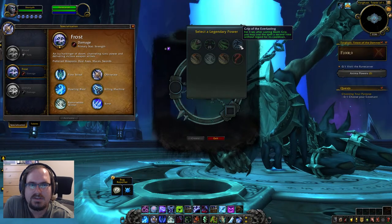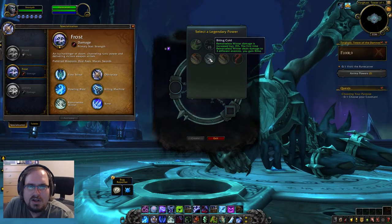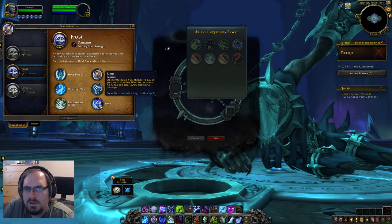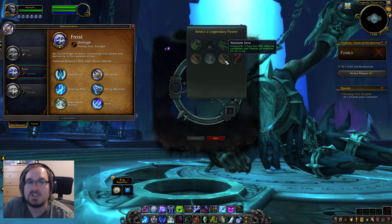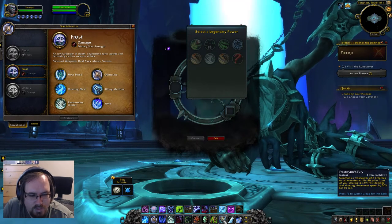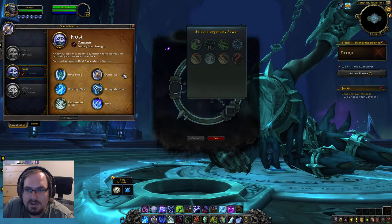For Frost: Cold-Hearted Obliterate — deals 10% increased damage and has a 15% chance to refund 2 runes. Biting Cold — Remorseless Winter's damage is increased by 15%; the first time it damages 3 different enemies, you gain Rime. Absolute Zero — Frost Worm's Fury is now baseline for Frost, has 50% reduced cooldown putting it at a 1.5-minute cooldown, and freezes all enemies hit for 3 seconds. So every 1.5 minutes you can deal 4,300 frost damage to a bunch of targets — a really good chunk with current level scaling.